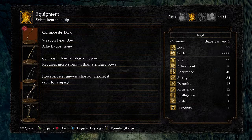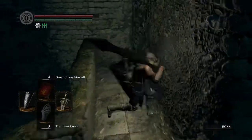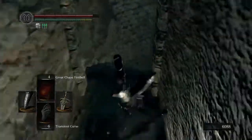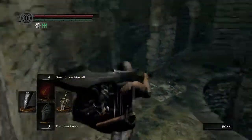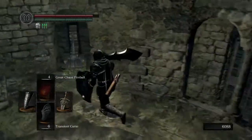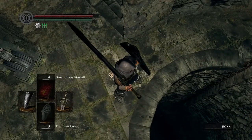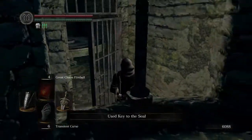'Emphasizing power requires more strength than standard bows, however its range is shorter, making it unfit for sniping.' I haven't had too many opportunities where a target has been very far away. What they seem to do in this game is make it so that enemies are kind of tethered — I'll shoot them with the bow and they'll just stand there unless I get closer. The elevator doesn't move — it's in water, so I'm going to have to activate this after I open the floodgates.